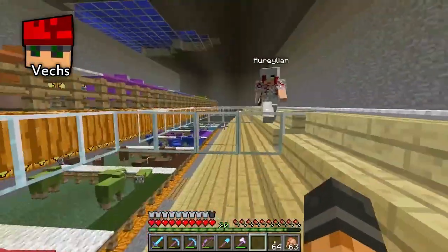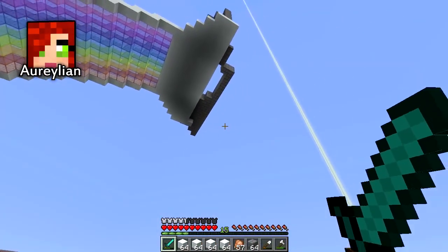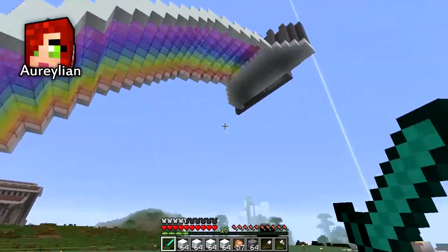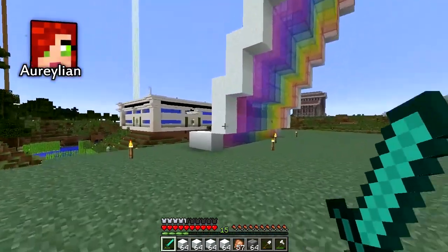And off camera too. Aurelion then shows her new project near spawn: a floating castle on a rainbow. Isn't it magical? It's like Rainbow Bright just decided to grace us with her presence. You use elf farts and unicorns as building materials, don't you? It's exactly what I use. It's magic.